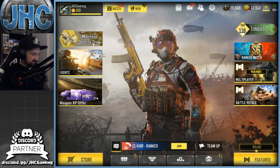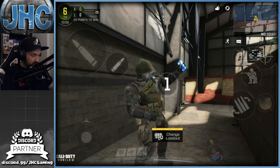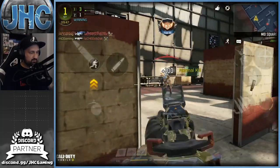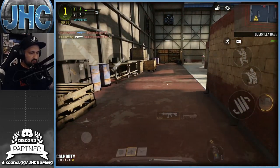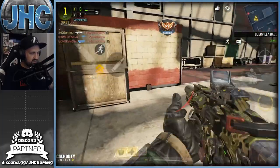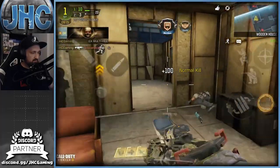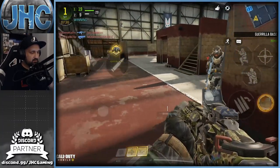Let's see what it looks like and if he's got his own voice. Doing a quick free-for-all on Kill House — I'm using the ICR-1 because I'm unlocking the gold camo on it. The soldier's looking good. Pay attention to the voice — not talking, he's mute. Still looking for some hip-fire kills. I think I need like 40 hip-fire kills still — this gun is super good.